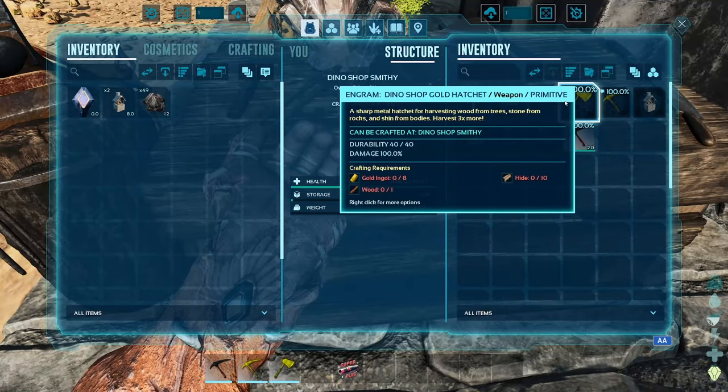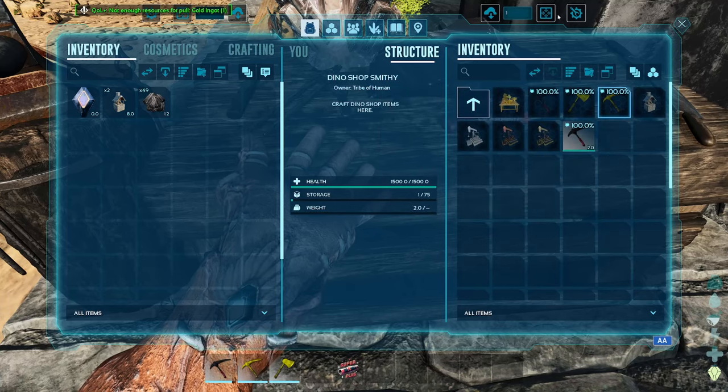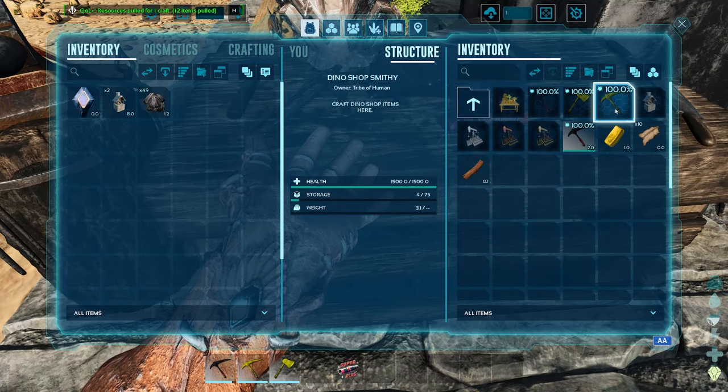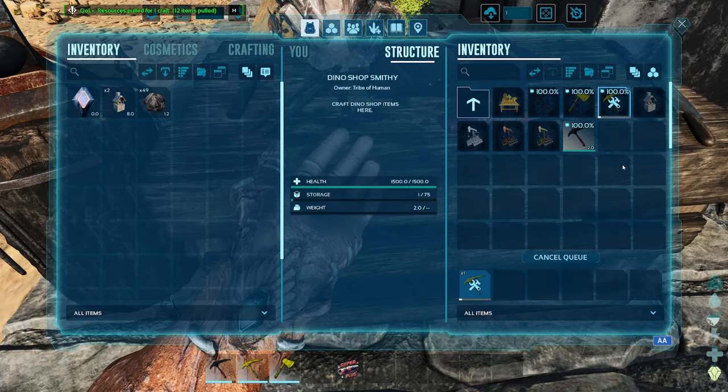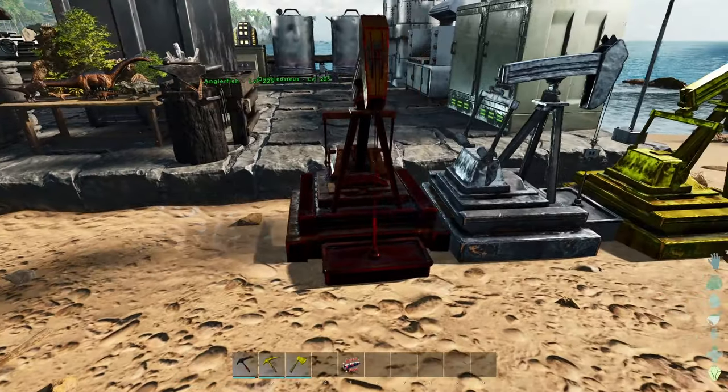Once you've collected enough dust and ingots, make yourself the gold pick and the gold hatchet, because that will allow you to get three times the amount of resources — which is probably a wise investment early on. If you want to gain dust passively, build the dust collectors.